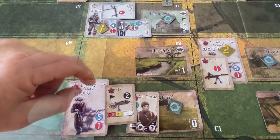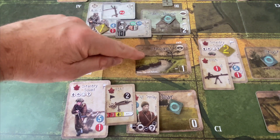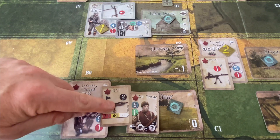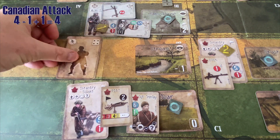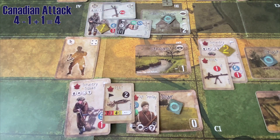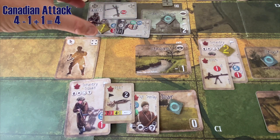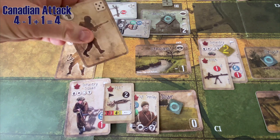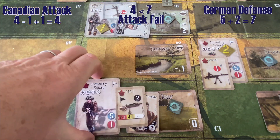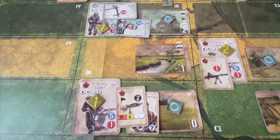Now for the infantry squad firing. Their attack firepower is one, degraded by one for firing over the stream — minus one. Sergeant Tromlay cannot apply his modifier because he used it on the PIAT firing. So it's basically just the value of the card drawn. The infantry squad gets a four — above average, but the Germans are in pretty good defensive terrain. From the Germans' perspective, they're hunkered down in the farmhouse — spotted but no covering action. It's the card minus two for them. They need to beat a four, get a seven — Canadian firing is totally ineffective. That adds a fatigue level to the infantry squad.